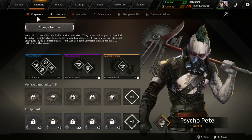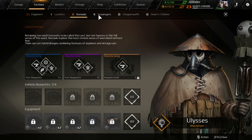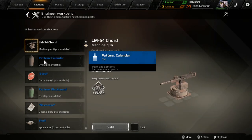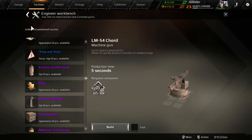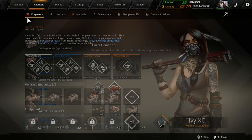Now let's take a look at the factions. First of all you start with Engineers, but after level 10 you can choose another faction as your secondary, which will be your main focus after that. Don't get confused or scared to make a choice — as soon as you hit level 10, go to the garage and choose a faction. You can always change it every 24 hours.